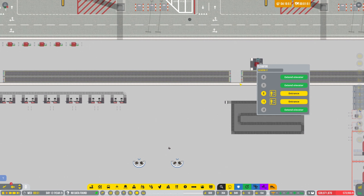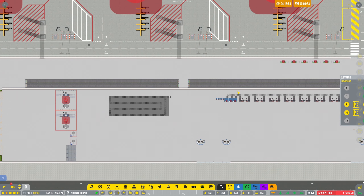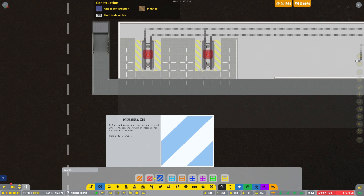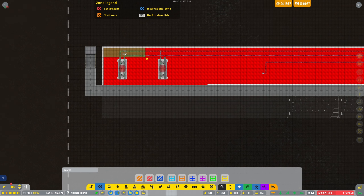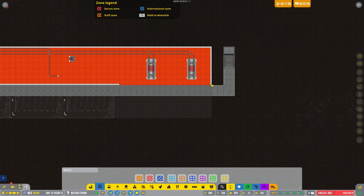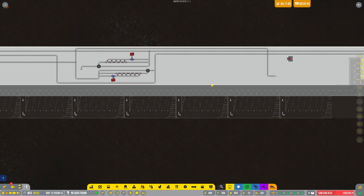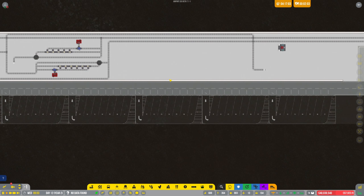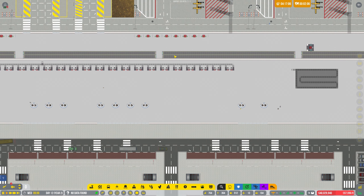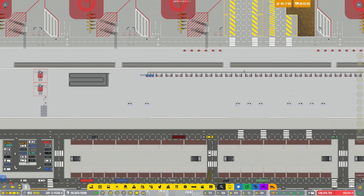It's a shame you can't just mark that up for staff only. If I come under here and mark all this zone up as staff only — that's what it is, no passengers are going to come downstairs. There we go — the staff should be able to get down there now. Let's put another elevator down here as well.